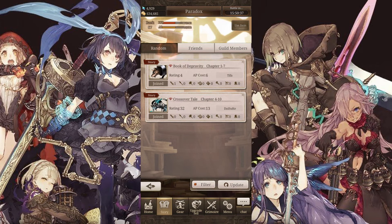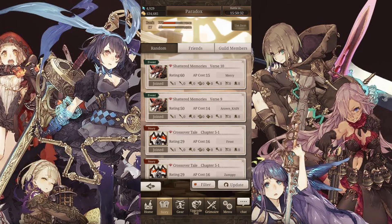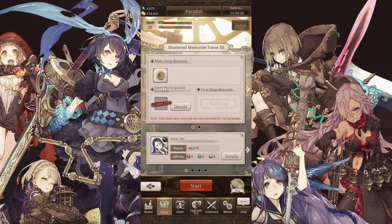Alternatively, go back to the co-op matches and select only the toughest or highest mission that you have unlocked or completed. Chances are you'll run into people of similar or higher power than you — in this case I'll probably find people around the 35 to 45 point range for verse 10 — and you can then follow them at the end of the battle.